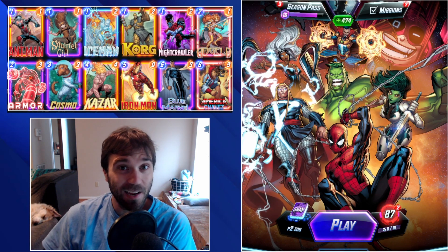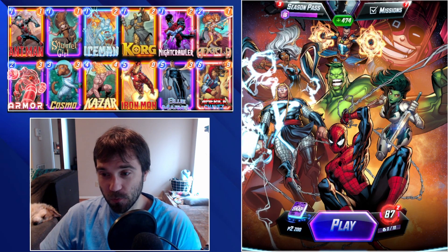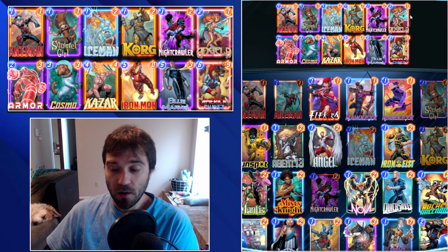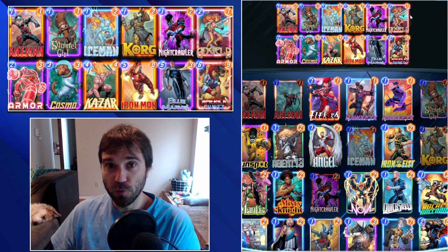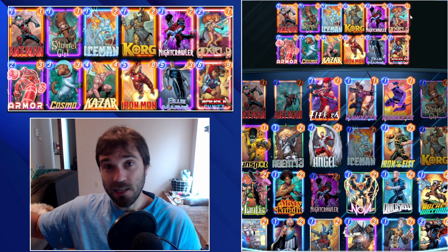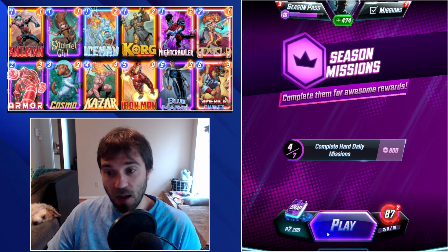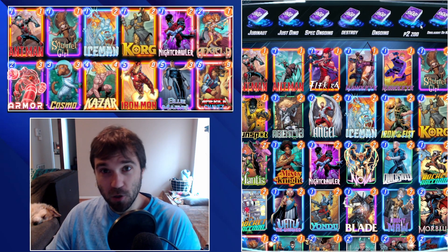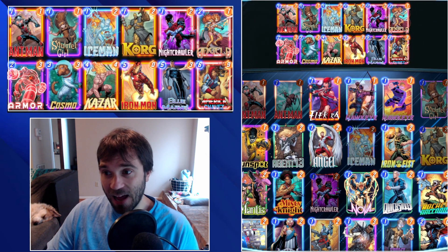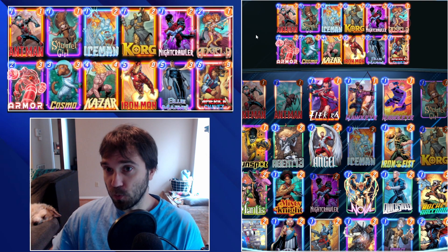Hello everyone, TLSG here back again with another daily Marvel Snap video. Today we're doing a Pool 2 Kazar Zoo. Whenever you first dip into Pool 2, you're seeing Killmonger all over the place, but as I've gotten further into Pool 2 — we're collection level 474 at rank 87 — I'm seeing a lot of Pool 3 starter cards. I've been having a lot of success bringing the Kazar Zoo archetype into Pool 2.